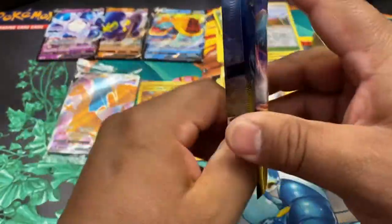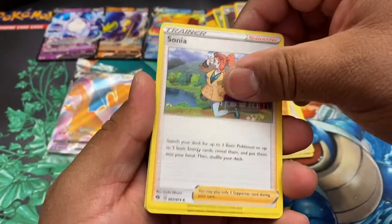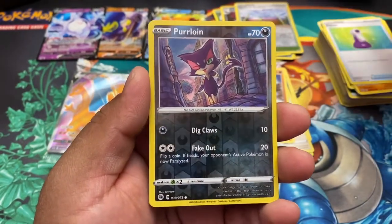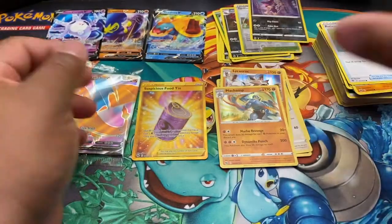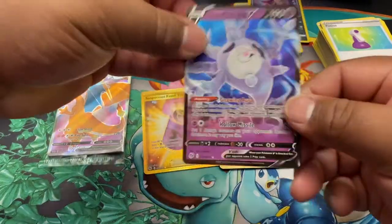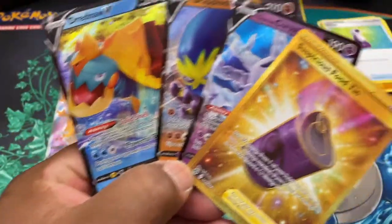Last pack — let's see if we can get some last-pack magic, not last-pack whack. Sonia, Liepard, Tymio Grunt, Nickit, Trubbish, Hattena, Rockruff, Potion, reverse holo Purloin. And this is it — three, two, one — another champ! So these are the pulls today: the Suspicious Food Tin secret rare looks so good, Cursola V, Grapploct V, and a Dreadnaw V. Four pulls out of ten packs — that is not bad at all.